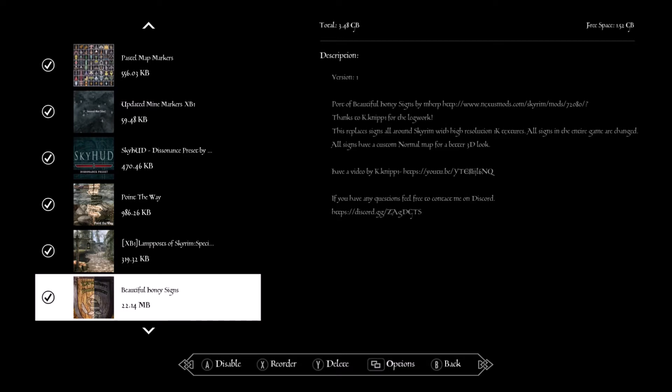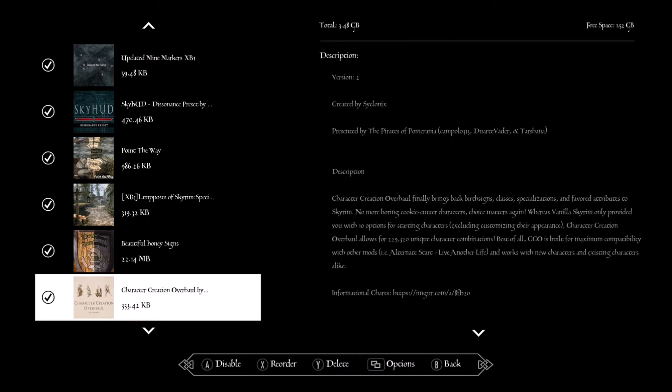Beautiful signs — you can see in this picture from left to right, the right is the vanilla game and the left is the updated version. It just makes the signs more crisp.